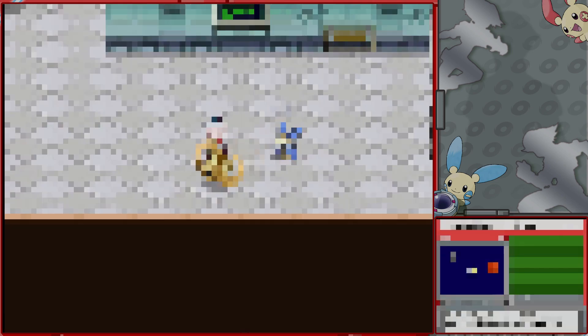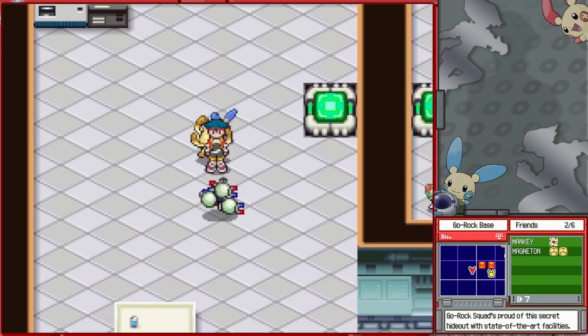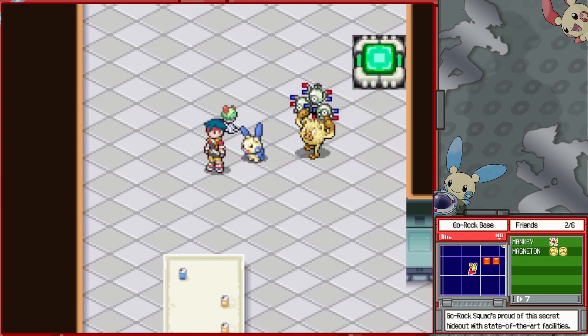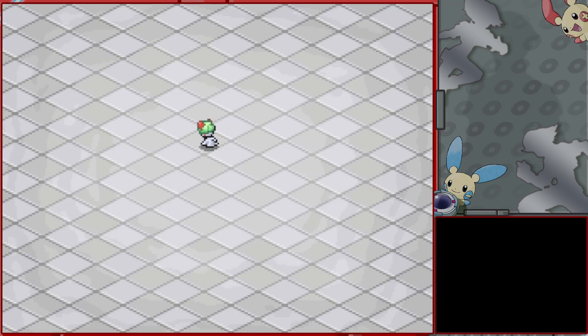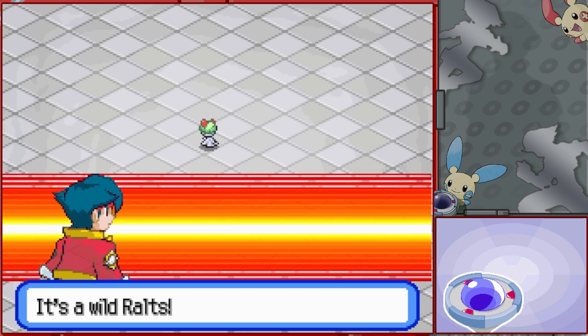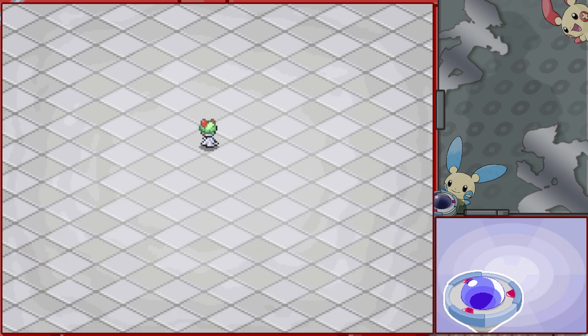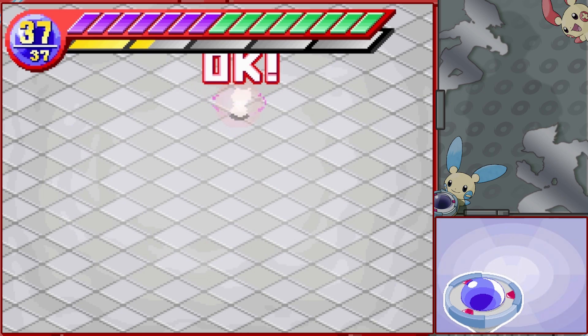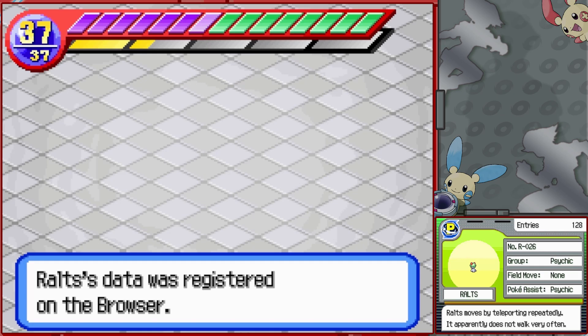You don't need to visit every room, but you can find a lot of pretty good Pokemon in here for Pokeassists. Magneton, for instance, is a really good recharger, as we've seen before. We got Ralts here, which is a newbie. Ralts, similarly to Kirlia, teleports all over the place, but it does so much more often without warning. I don't even think it has an attack, but it's worth getting all the same because, hey, Psychic Pokeassists once again.